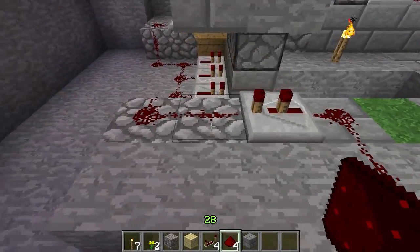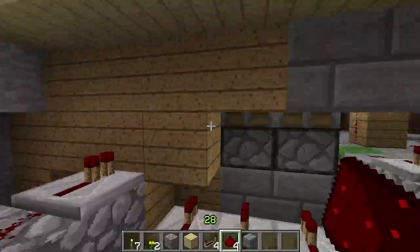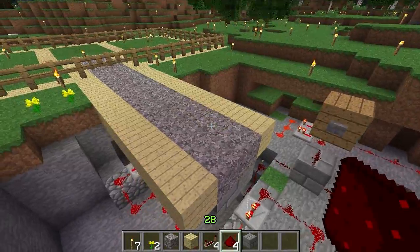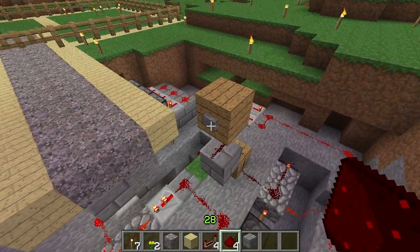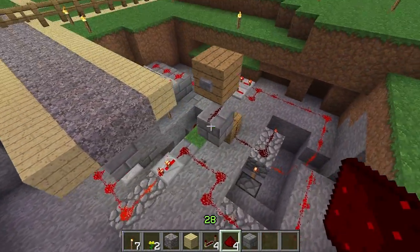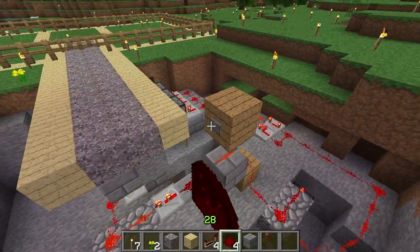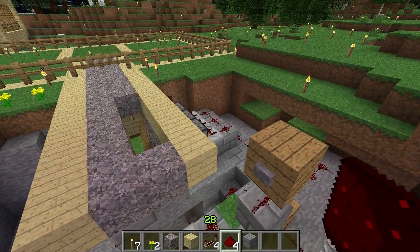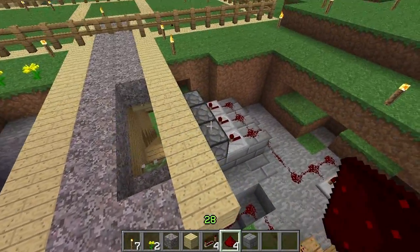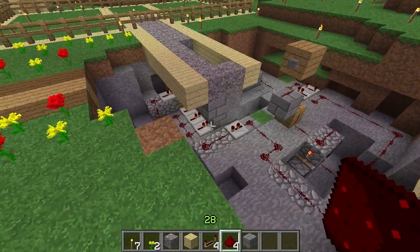Then on a one tick delay, the redstone goes to this side, and this side makes all the pistons which are pushed over push up — just like that, they push over and then up. The opposite happens when you turn it off. These things lose power because they're only on a one tick delay, but these guys retain power for four ticks. That allows these pistons to drop and then those pistons to push them over. If you don't have the timing correct, these pistons will try to pull these pistons over when they're extended, and that won't work. So that's what it looks like in overview — now let's build one.